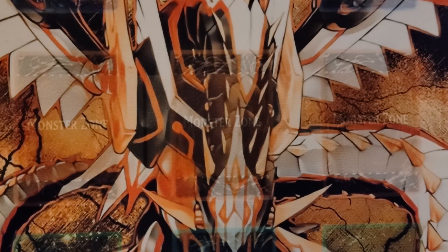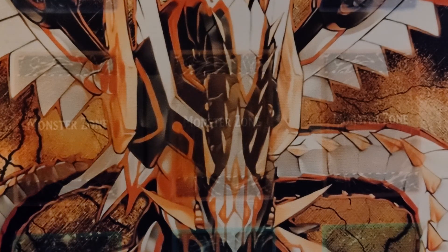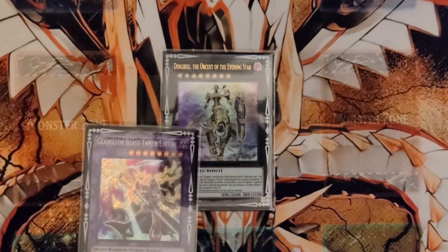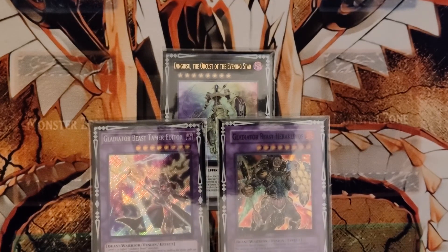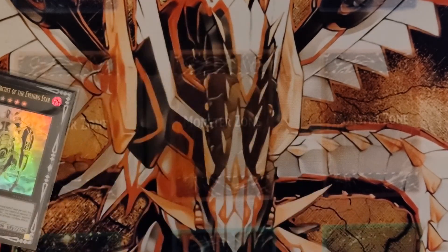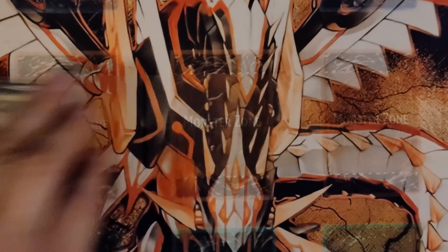Dingirsu is the most unexpected card in this deck. He's non-targeting removal, and the only two cards in your deck that will special summon him work with each other: Tamer Editor and Hair Cleaner-Ox. So if you can get Tamer Editor on the field, you get Dingirsu and you can remove Dragoon — for those who hate Dragoon, like me. But that's pure Gladiator Beast, apart from the Dingirsu — though I don't really think that counts since it's just removal.